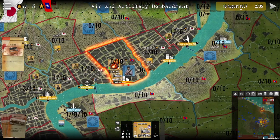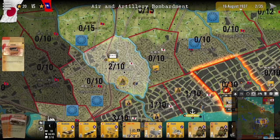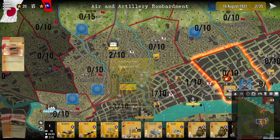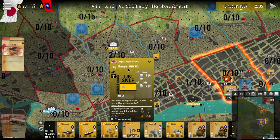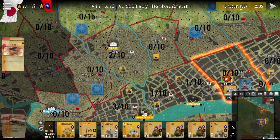This also applies to ground stacking. As you can see we have a number of forces over here — we have 2 out of 10. Stacking value can be affected by other units. For example, we have a Shanghai SLF HQ which reduces the stacking value by 1. We also have a SLF Shanghai building here which also reduces the stacking value by 1, reducing the total stack value by 2.